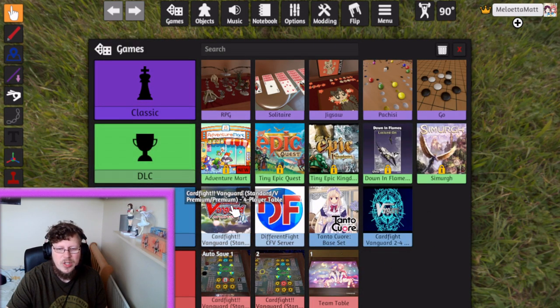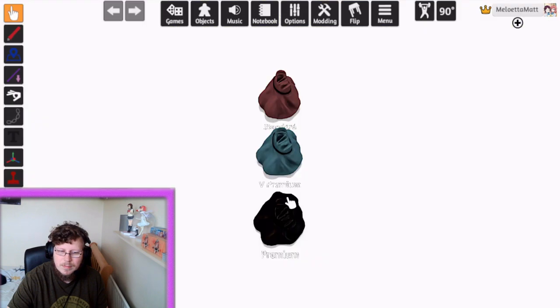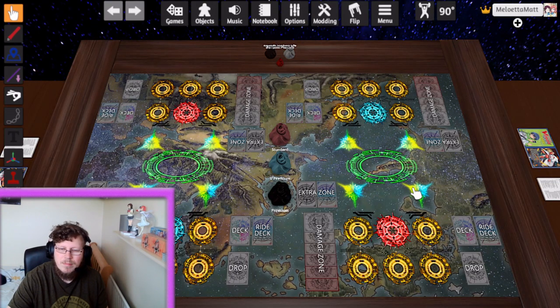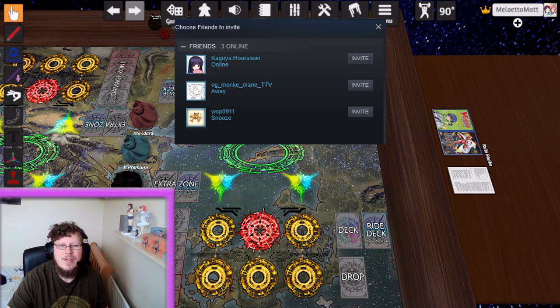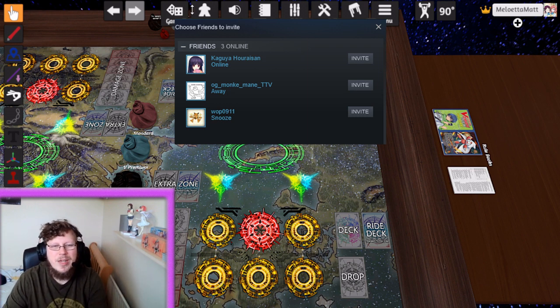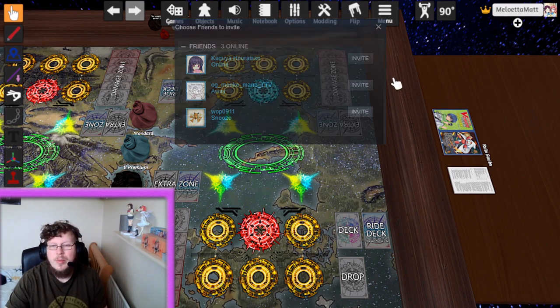It comes up with the table selection screen again — for this example we'll go with the Cardfight Vanguard four-player table. Once the room spawns in, to invite people since we're invite-only, you click the plus arrow. It opens up in Steam where you choose friends to invite. You click Invite next to their name and they get a pop-up on their side asking if they'd like to join the room.